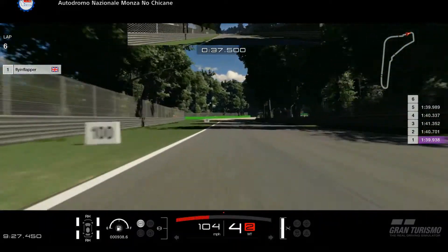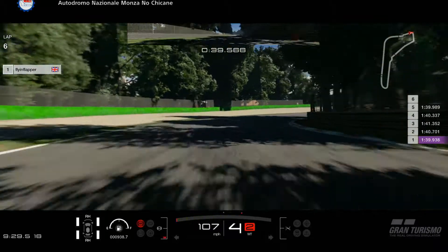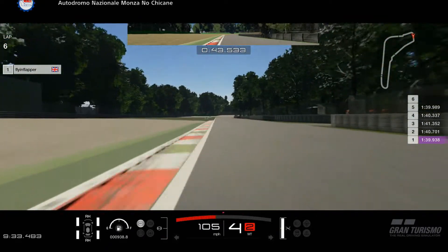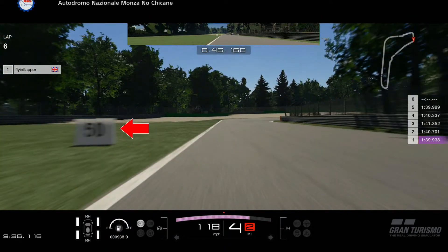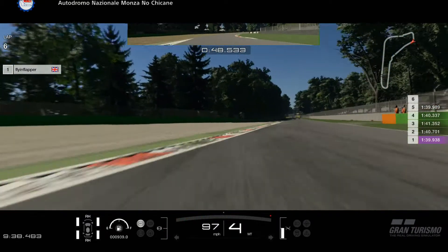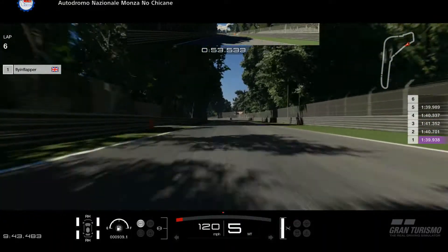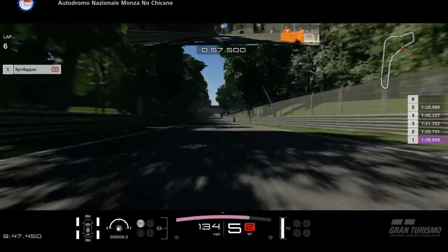Coming up to Lesmo 1, look for the orange part of the barrier on the left-hand side — just the slightest dab of the brakes, turn the car in, and floor it on the exit, grazing the curb on the left. For Lesmo 2, look for the 50-yard board — again a little dab of the brakes, turn the car in, go over the curb, and floor it on the exit, but do expect quite a bit of oversteer from the car, so you have been warned.